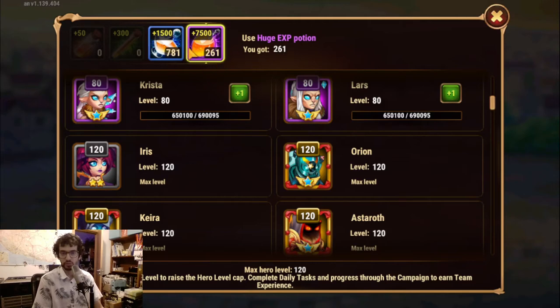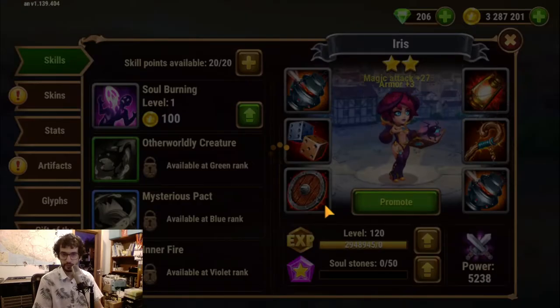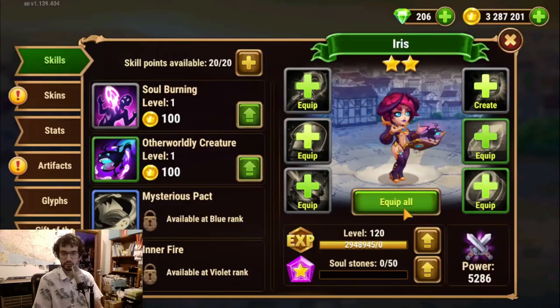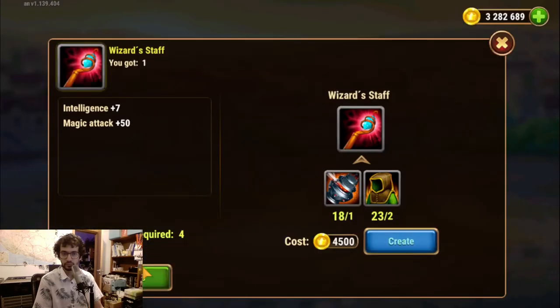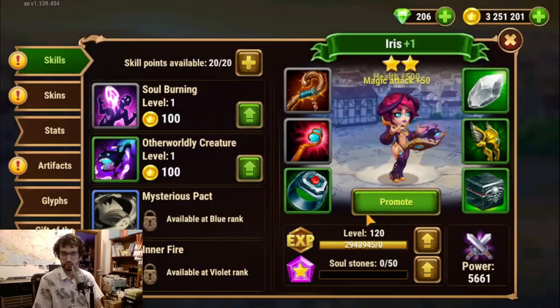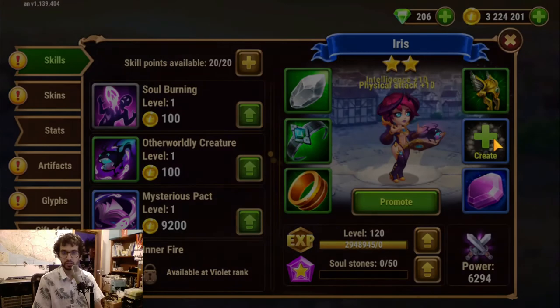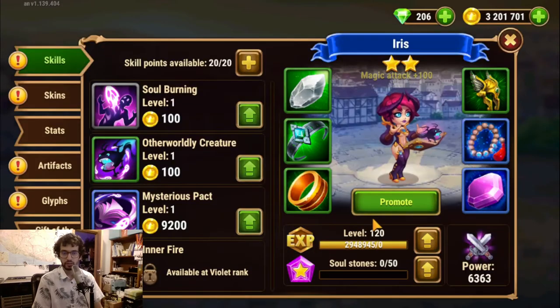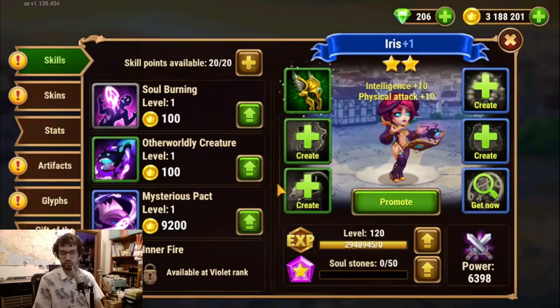I might have overspent a little there, but it's okay. Start equipping. She's already at 5000 power, unlocking the skills. You just have to build all these things and be a little patient. My goal for all heroes is to get them to violet plus two, or plus three, or orange — that's the sweet spot in this type of event.